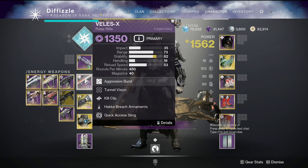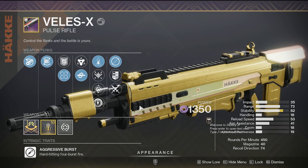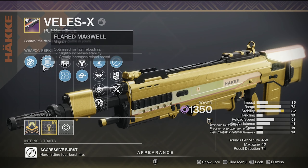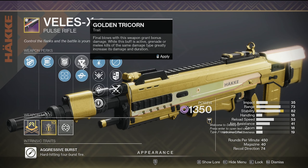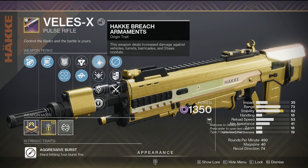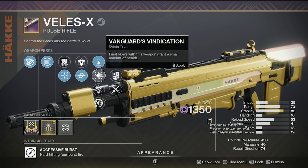Hello guys, and in today's video we're going to be using the Vela's X. It is the new ritual weapon for the season. It rolls with Chambered Compensator, Flared Magwell, Repulsor Brace, Tunnel Vision, Olden Tricorn, Kill Clip, and then you have these three origin traits to pick from, which is pretty interesting to have so many to pick from.